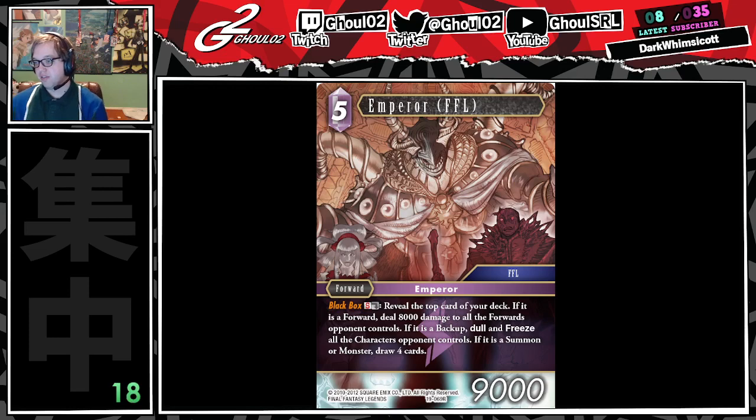Reveal the top card of your deck. If it's a forward, you do 8k to all your forwards. If it's a backup, you dull freeze all the characters your opponent controls. And if it's a summoner or monster, draw 4.